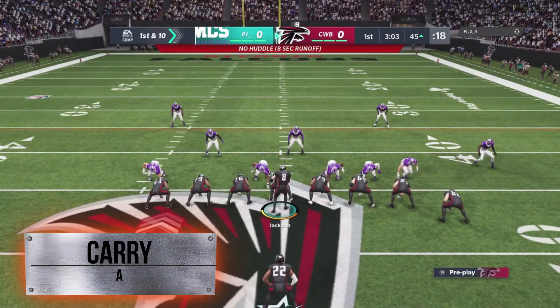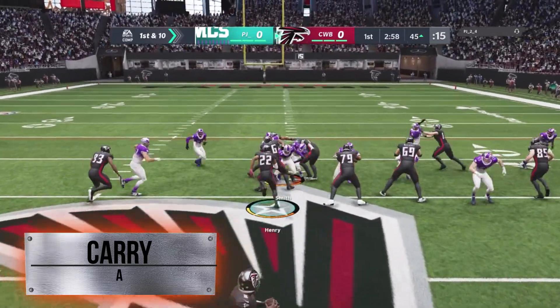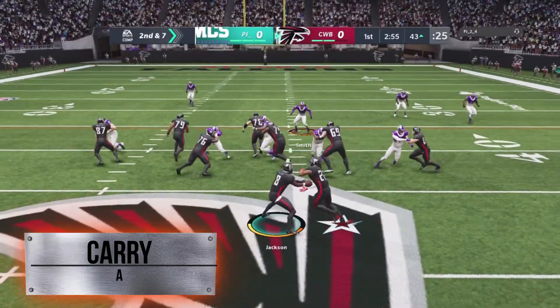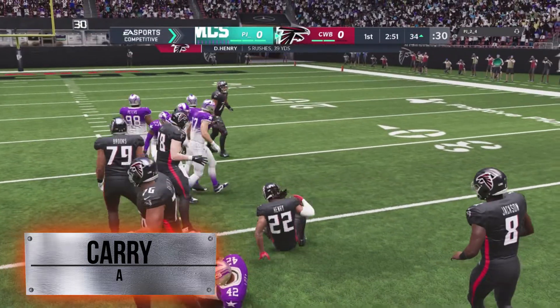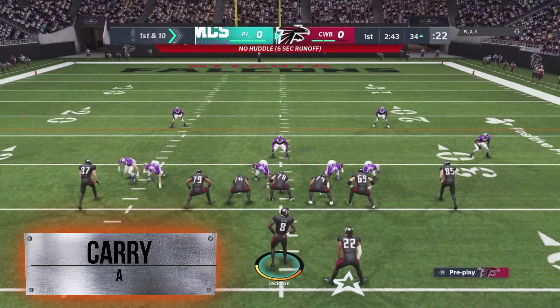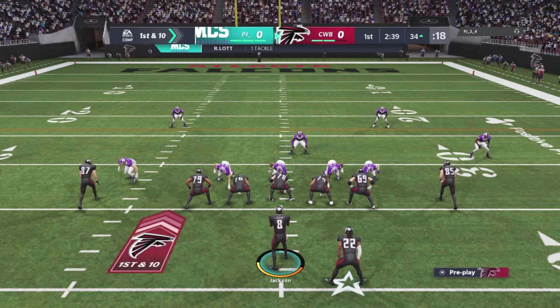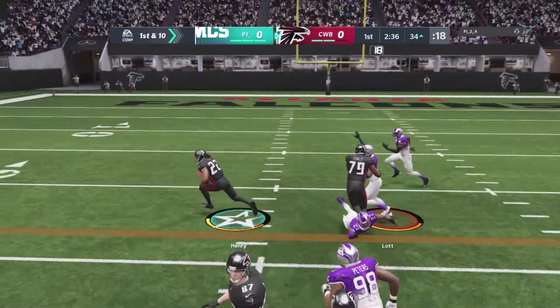Carries: an A, guys. He did not put the ball on the ground. I did a couple hundred carries with him — probably over 200 — and he didn't fumble. That doesn't mean he won't fumble, but it means he's dependable; he's not putting the ball on the ground at all. So if you need somebody to rely on late in the game, give it to him and let him go to work, eat that clock.